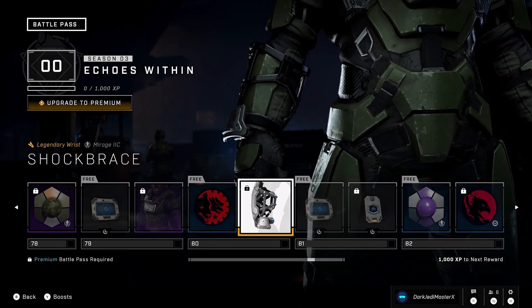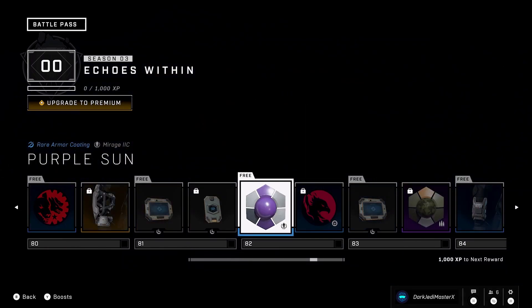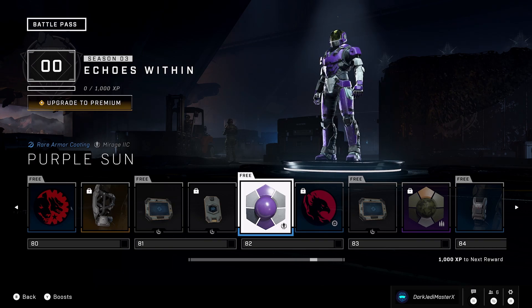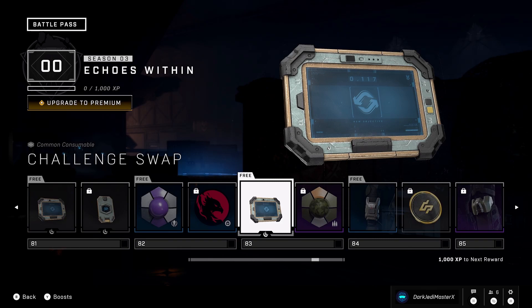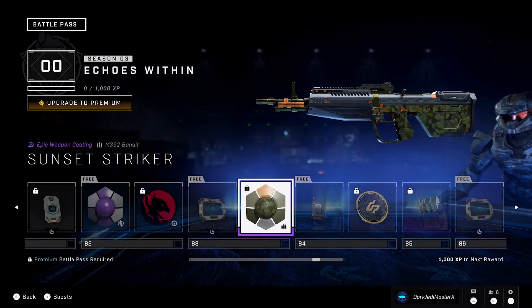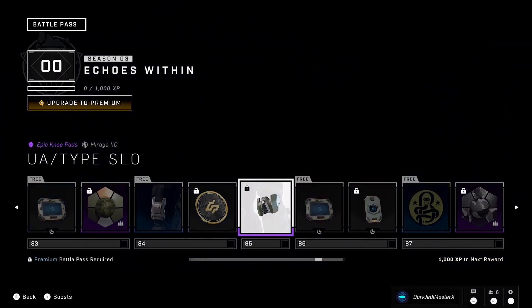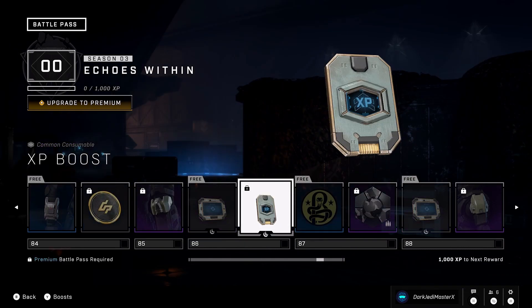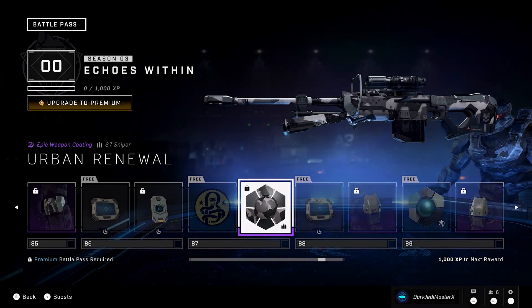That's pretty interesting. A lot of XP and challenge swaps. They actually got a purple coating — hardcore purple, this is cool. I would have liked to see this on some of the weapons. So tired of seeing these emblems, they're so boring. This one is giving me Halo 3 Xbox 360 vibes — I love this. Some currency. A really weak knee pad, more challenge swaps, XP, a nameplate, and just another boring urban coating.